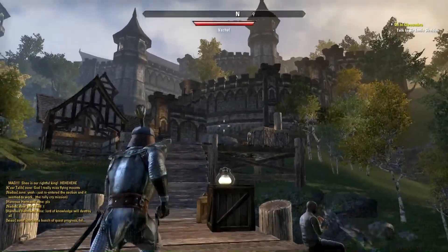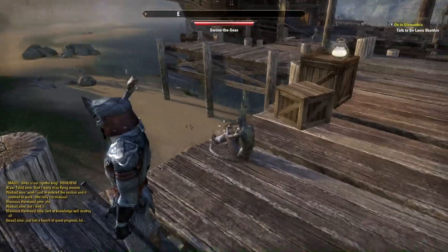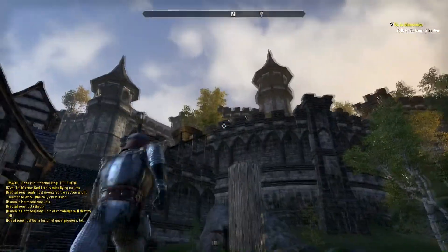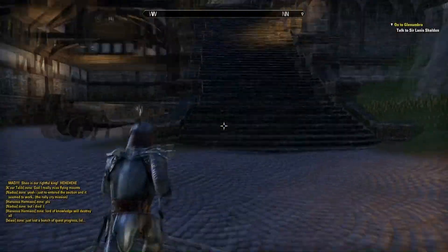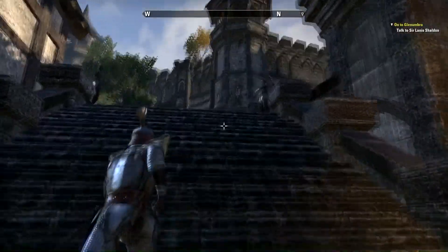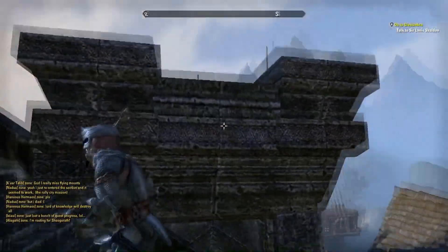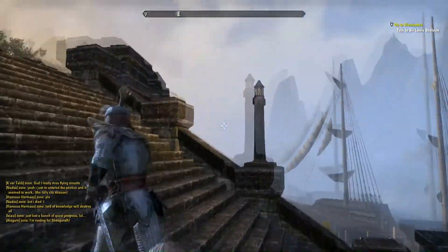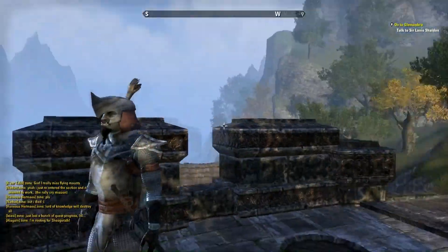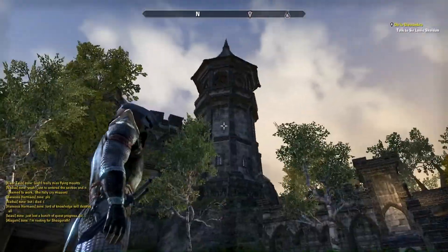Here we see what Daggerfall looks like — I think it's Daggerfall, anyway. It's just some really cool architecture, in my opinion. It looks like a really big castle. This is the first really impressive-looking place that I found. Betnikh had some cool little logs tied together and stuff, but other than that, this was the first place that actually looked cool.